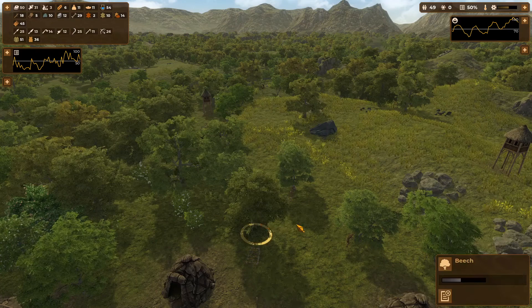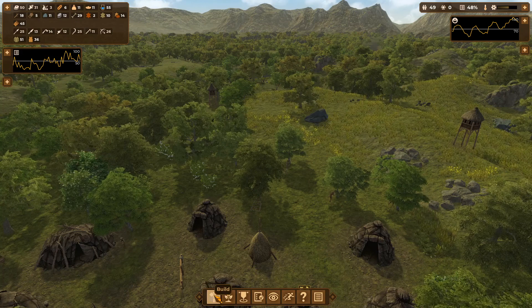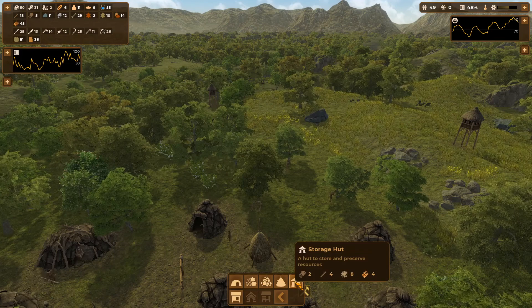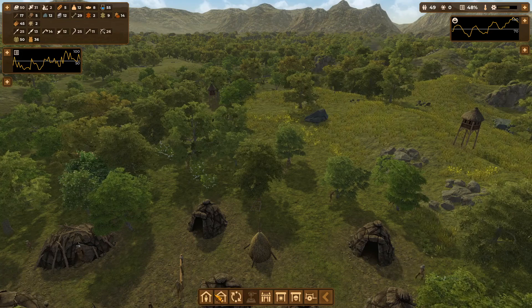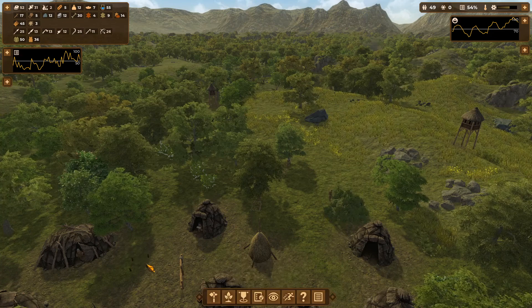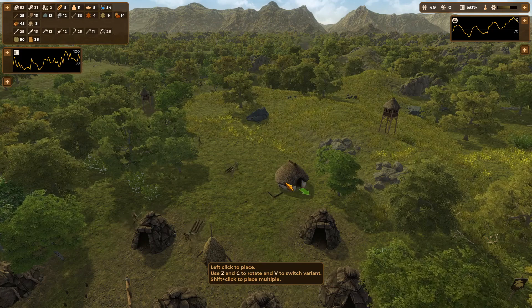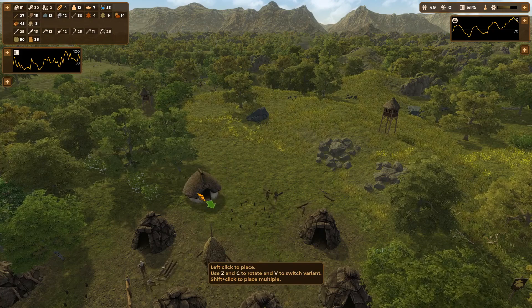In the storage department, we have storage huts — the upgraded version of the storage tent. Granaries preserve food but do it even better, three times as long. We need another sledge, so let's get that rolling. I want to build two storage structures because when you're upgrading one, you can't use it during that time. If we have two, we'll have plenty of slack to work on that.